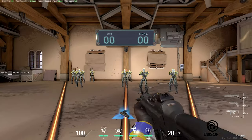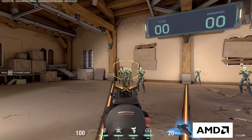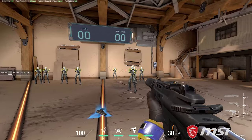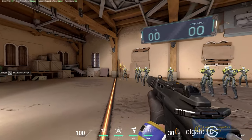Moving on to submachine guns, we have the Stinger that costs 1100 credits with a 20 round magazine. It's a high fire rate gun and good at close range combat. The Spectre is a silent submachine gun that costs 1600 credits with a 30 round magazine. It has better recoil and is a little better at longer range than the Stinger.